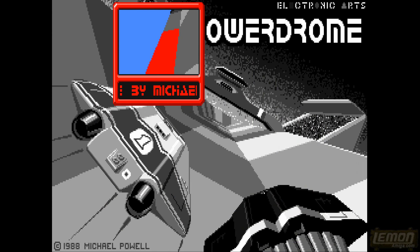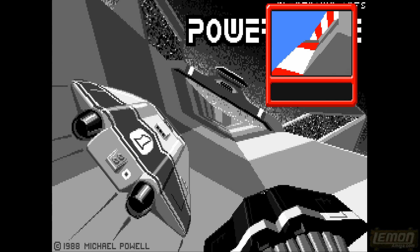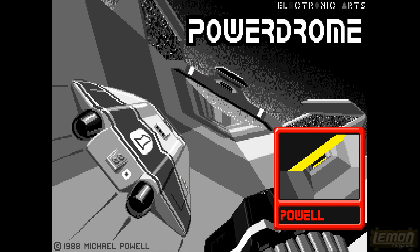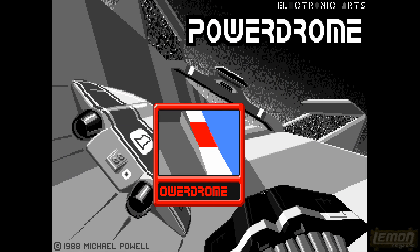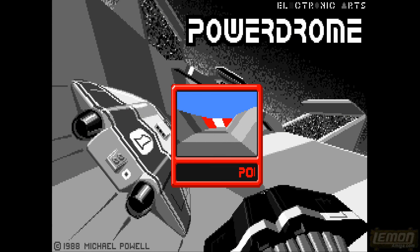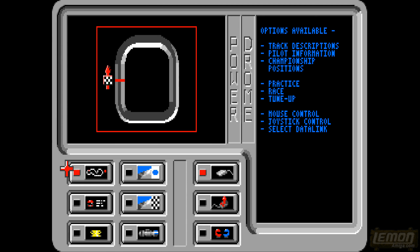If you leave the title sequence to roll you'll get some appealing music and also this demo-like effect showing you the track. Back in the day I remember seeing screenshots and adverts for this in Zap Magazine, and this really made me want to buy an Amiga. So this is a prerequisite to all of the other 3D flight games that we've got, so let's check it out.